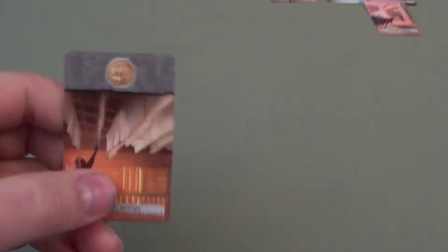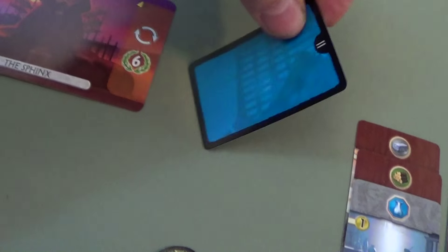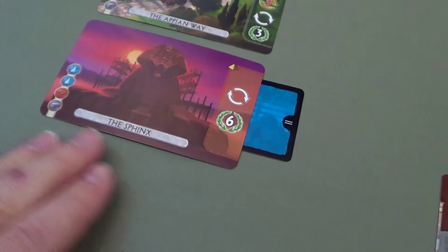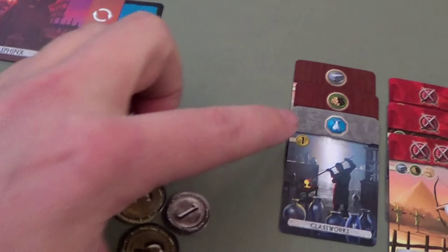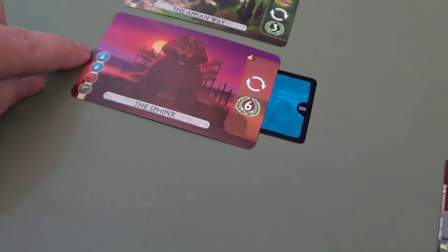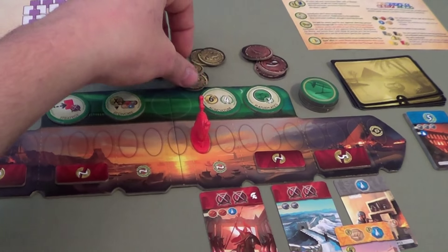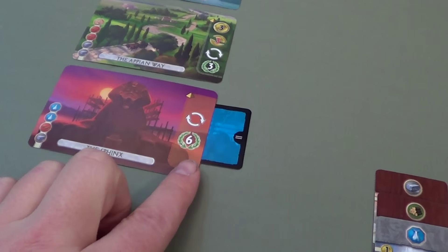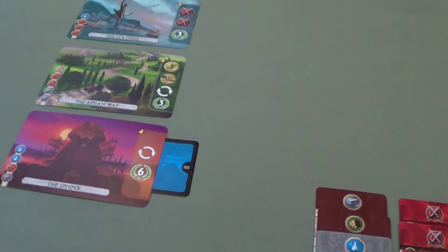Tim: I'm going to take the paper card but I'm not going to use it for paper — I'll use it to build a wonder. Placing it underneath here, I have stone and one glass, but I need to pay two for the other glass and four for the brick since Carmen has two brick symbols. That costs me six coins total, giving me six victory points at game end. But it also gives me an extra turn — I immediately get to go again.